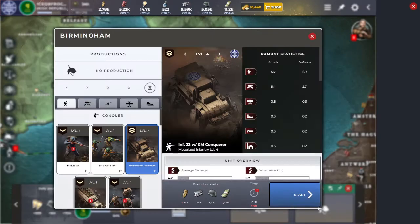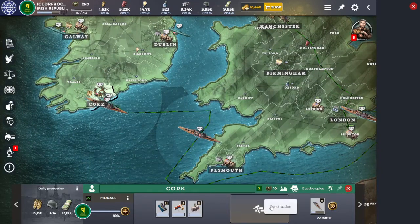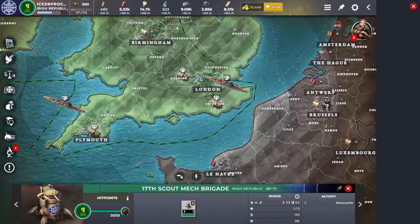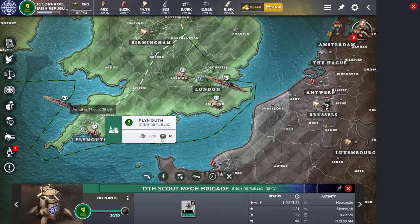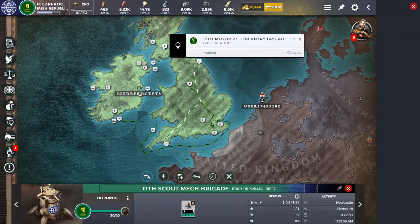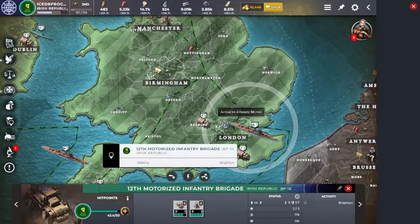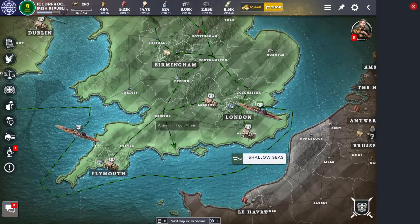I'll get that started. Up north we're building scout mechs, building a dreadnought, and that's the last motorized I can build. Let's have this scout mech come down here to the left side towards Plymouth — they move very fast. Actually, motorized moves slightly faster, so let's have them come to London instead. These people need to be here to defend the coast if need be.